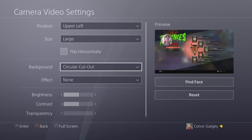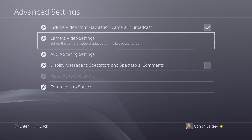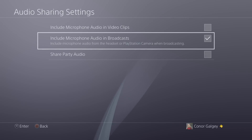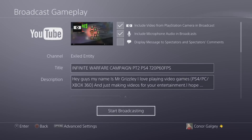Now that we've done all our settings, go back to Audio Sharing Settings. You can use the camera as your microphone if you don't have a decent headset. To be honest, the microphone on this thing is surprisingly good. If you don't have a really high quality headset, I would say use the camera microphone.